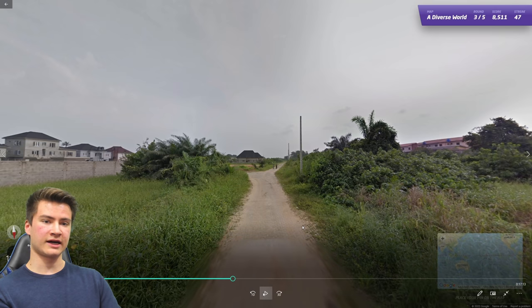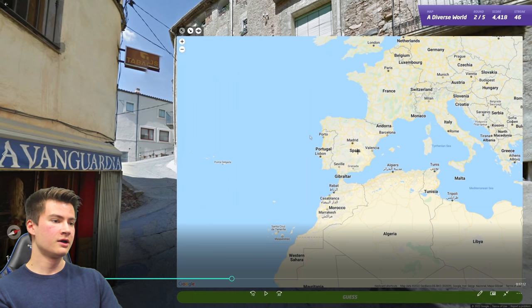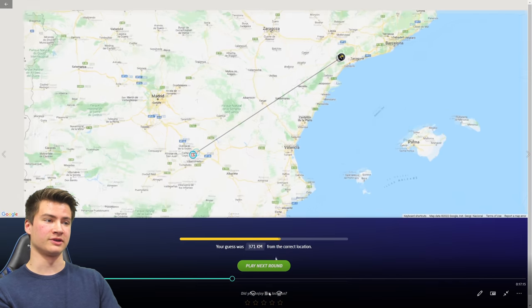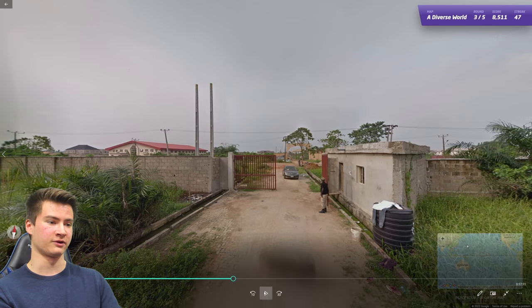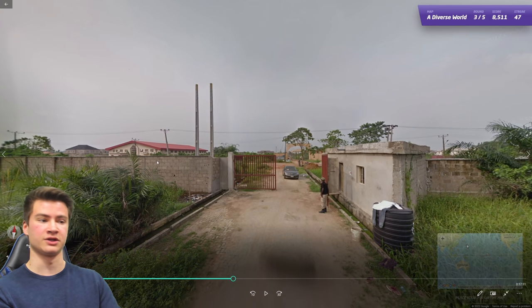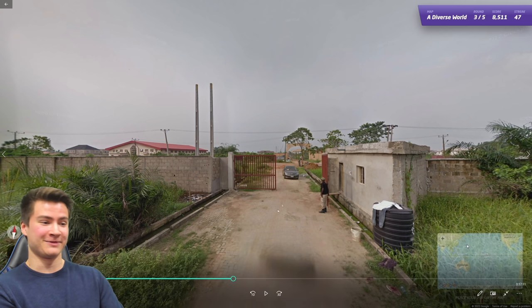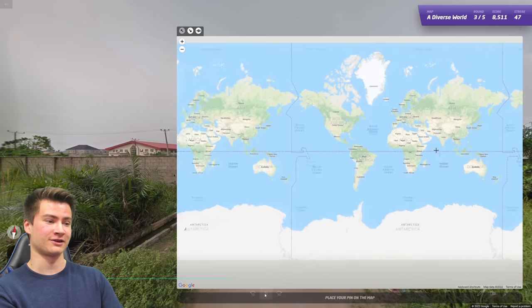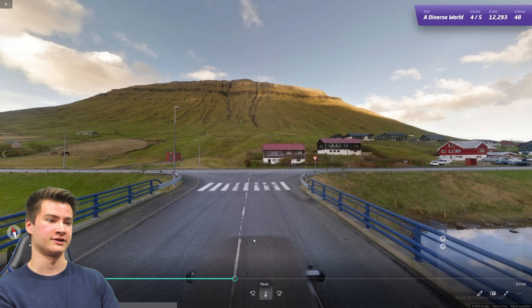Round forty-eight has a pole that looks similar to Brazil, but this is not Brazil. The architecture is very characteristic of Nigeria. Also there is an African person visible — in GeoGuessr you should use the cultures of the people you can see to your advantage, while taking it with a grain of salt of course.